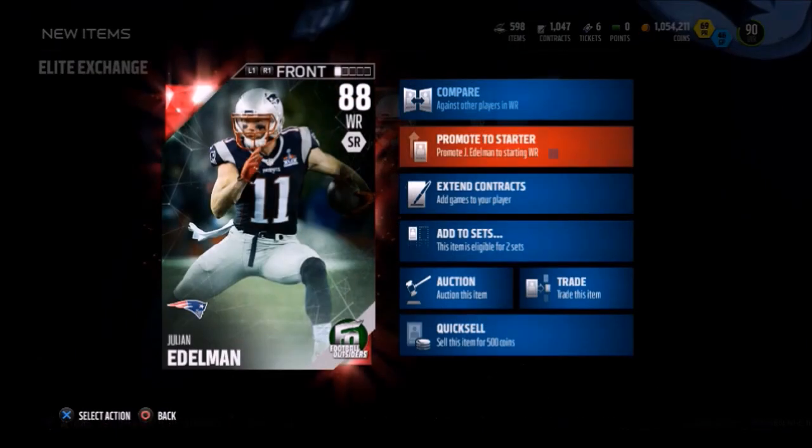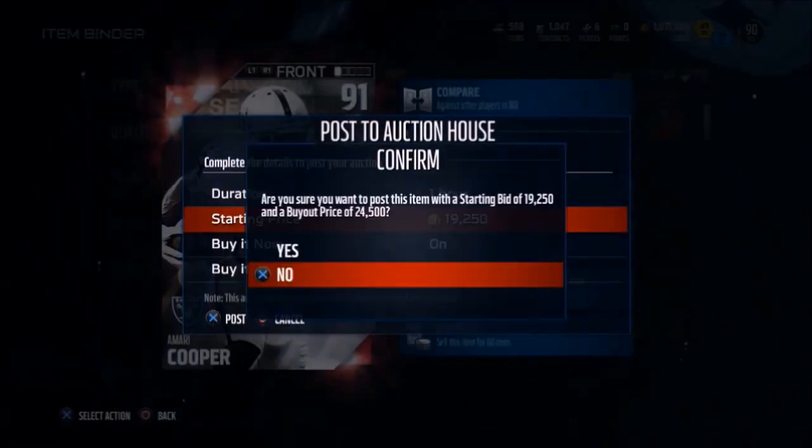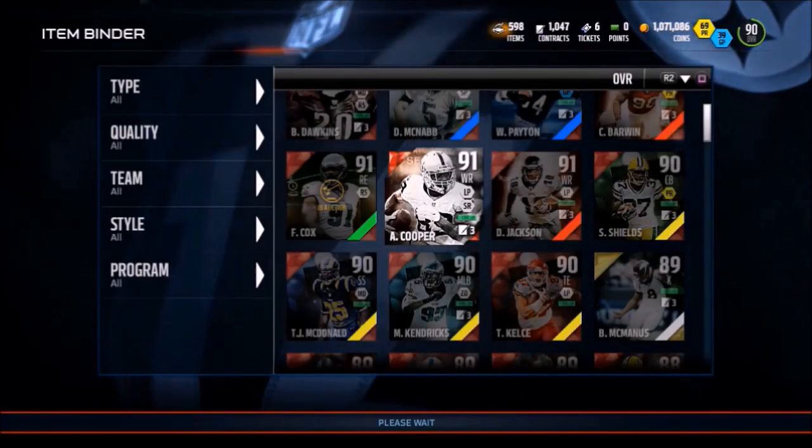For the third one we get Julian Edelman, 88 overall wide receiver, and we had to demote Amari Cooper to the auction block.